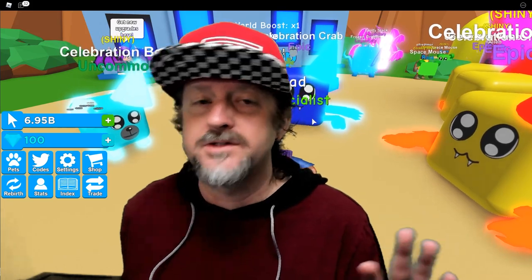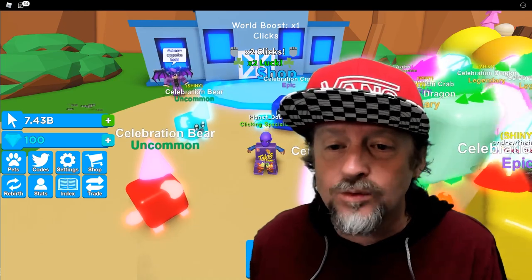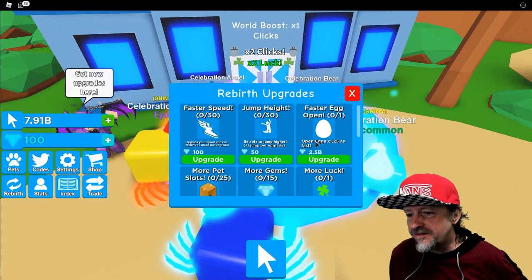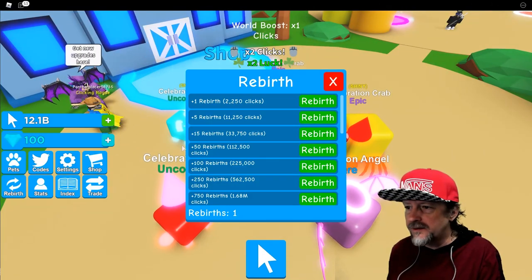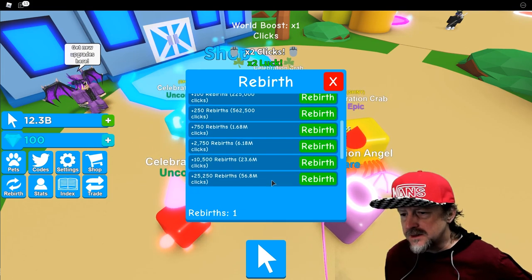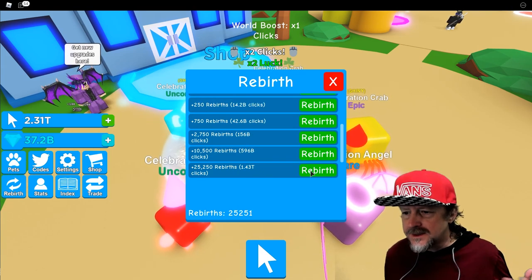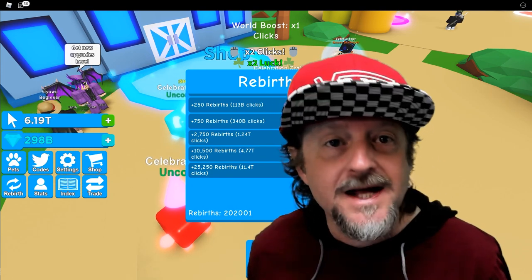That's all the working codes! But wait, we're not leaving yet — we've got to figure out what all this means. What are gems? What are clicks? Let's go to the shop. You can get faster egg opening and more pet storage. And look at rebirthing — I have billions! I can rebirth this many times? Look how fast I can rebirth — the pets those people gave me are insane!